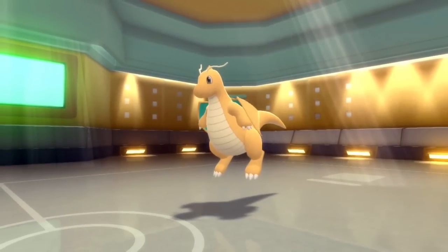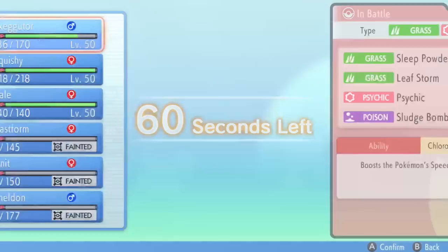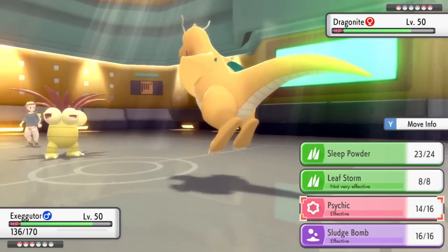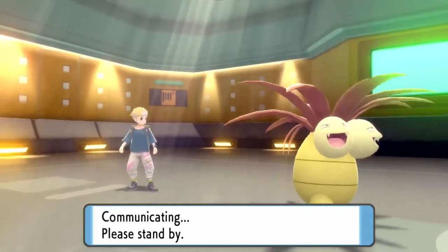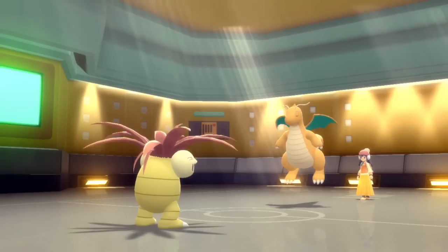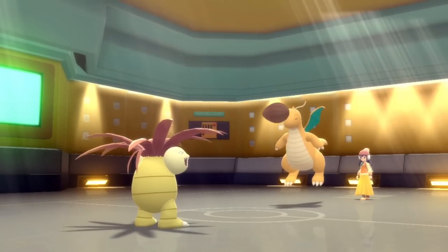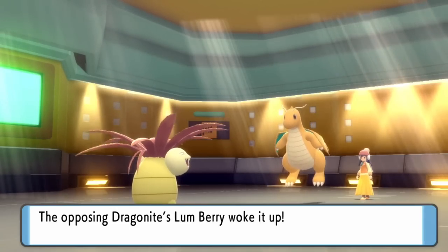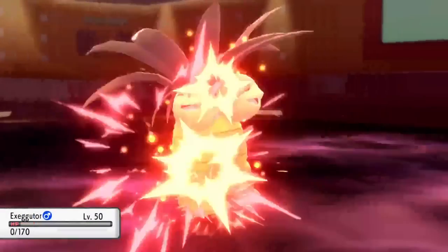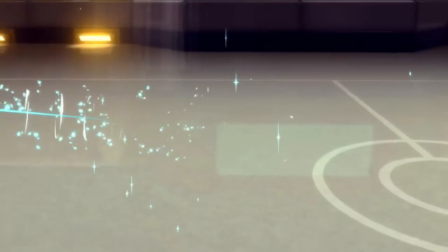Now they bring in Dragonite, putting me in a similar situation where I probably have to go for a Sleep Powder to give myself a chance. I know I have Gastrodon in the back with Ice Beam, but I'm going to go for the Sleep Powder here. It hits — like I said, this guy has never missed in his life. We've got a sleepy Dragon, but it pops a Lum Berry and wakes right up. I was really hoping it wasn't going to be Lum Berry, but it is. It goes for Outrage, cutting my tree sweep a little short.